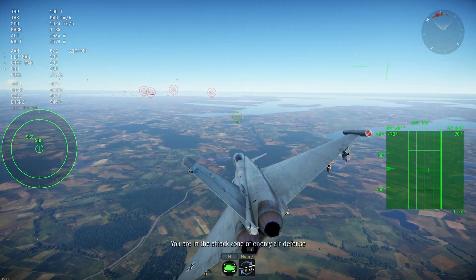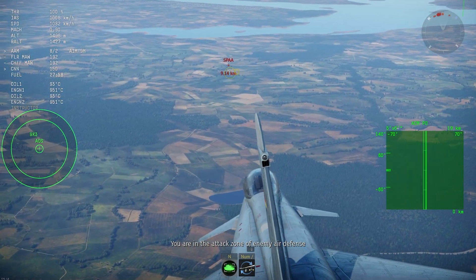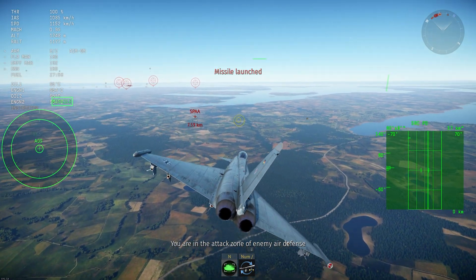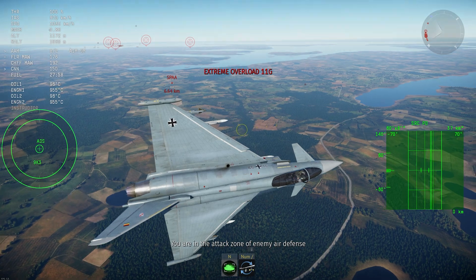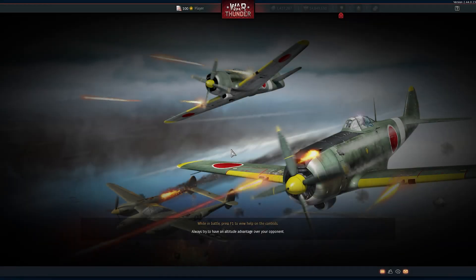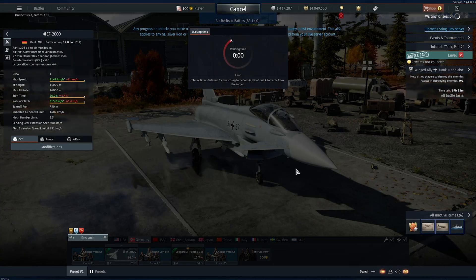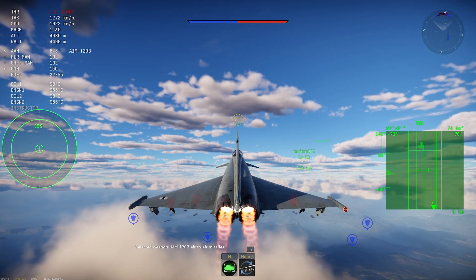Maybe it's actually a 9K3 — I don't know — but it might be. Look at that: you can see the missile incoming on the RWR, and it's trying to deploy flares because it's identifying it as a missile that is IR-guided — again, work in progress, but you get the idea. So let's get to a match to show you guys how this will work in a normal match, which is pretty cool.